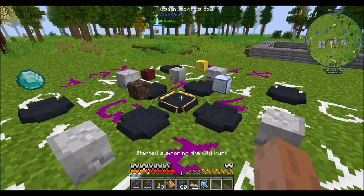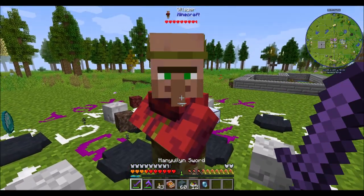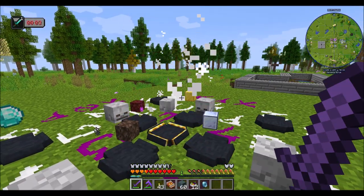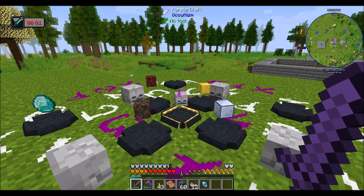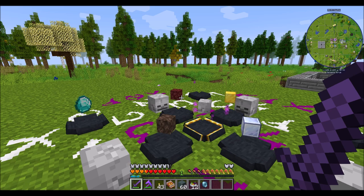So in theory, we activate you. Now he's waiting for his sacrifice. Sorry, friend. And now we've got a Purple Particle Effect — so that's a good sign. I'm assuming... oh yes, things are happening. We'll be back when it's closer to done.